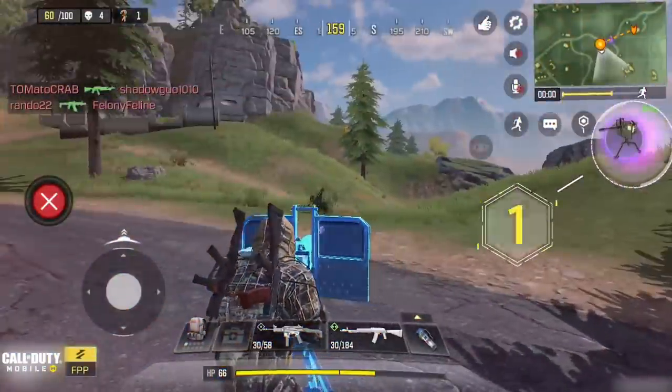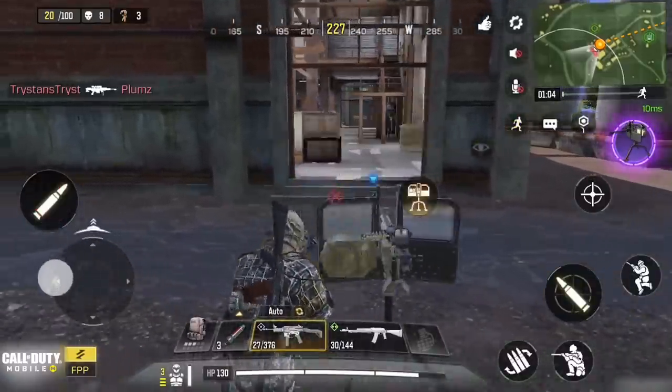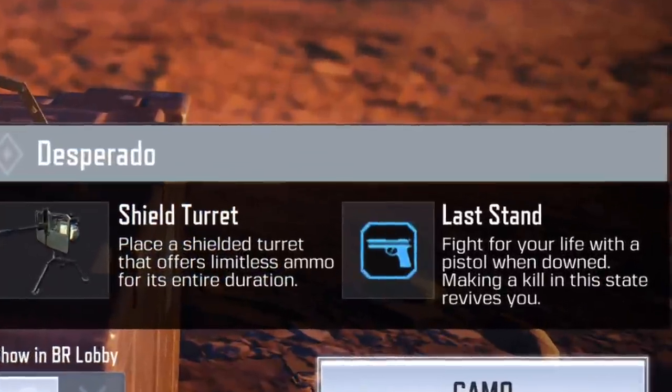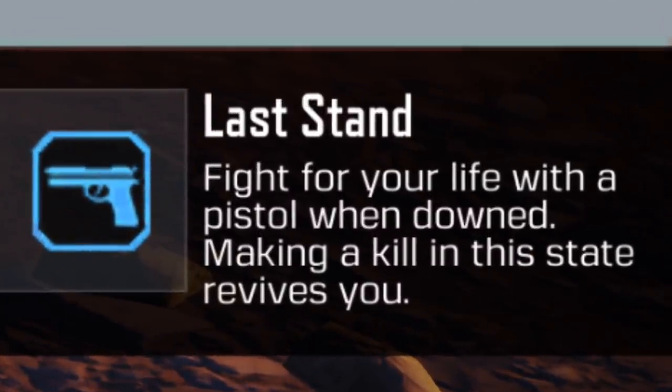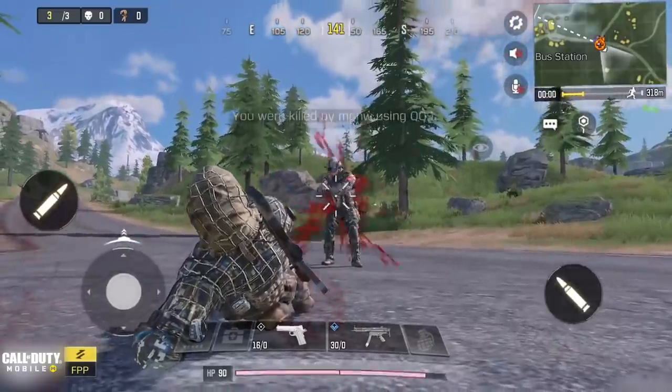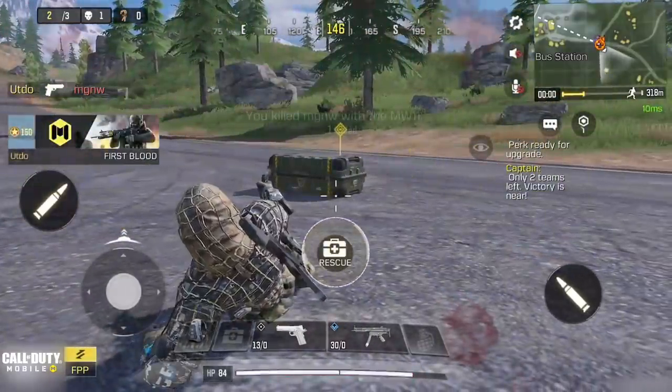This class allows you to place a turret on the ground and use it to blast your enemies, as it deals very high damage compared to normal guns. As for the passive, it's actually better than the class itself — when your health drops to 0, instead of getting knocked, you will have a chance to revive yourself by killing one of the enemies.